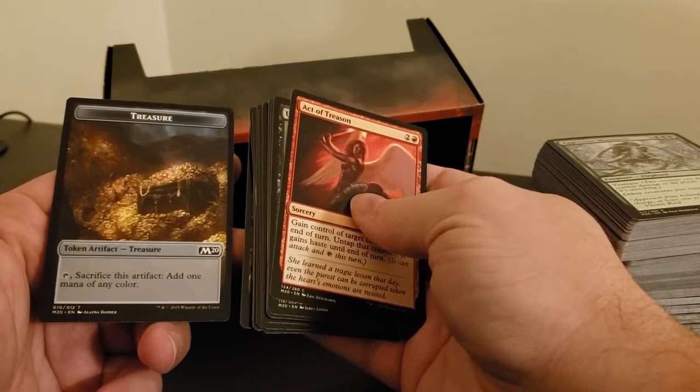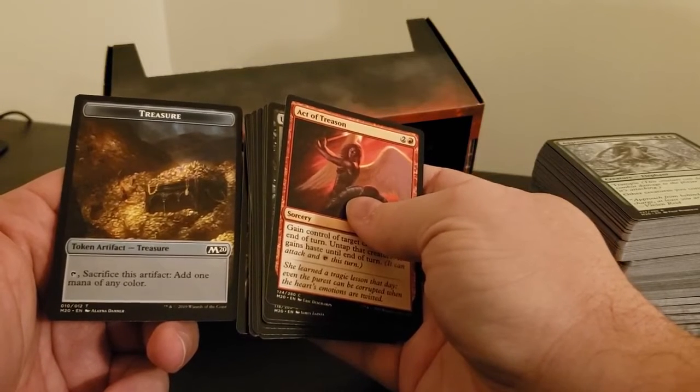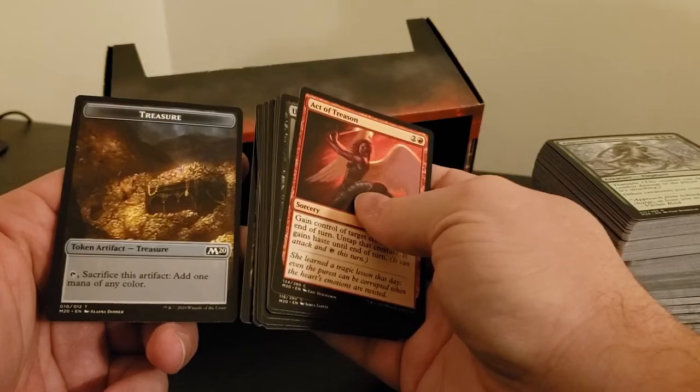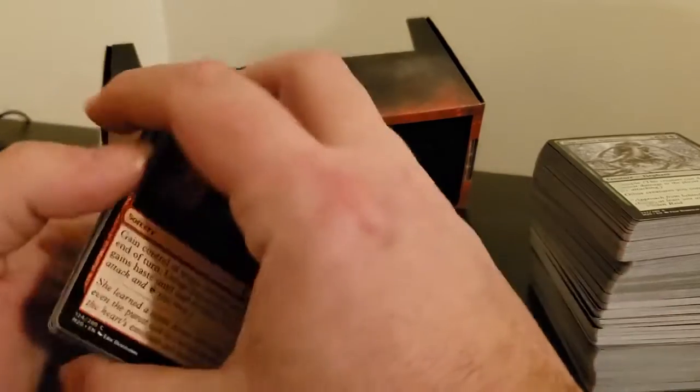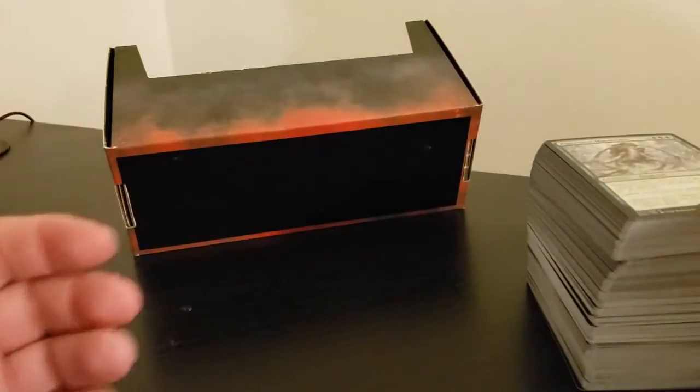We have a Treasure card — sacrifice an artifact to add one mana of any color — and a token. Well, that brings us to the end of what's in one of these boxes.